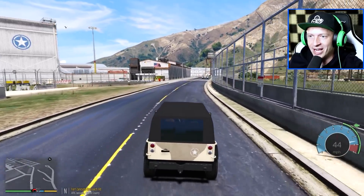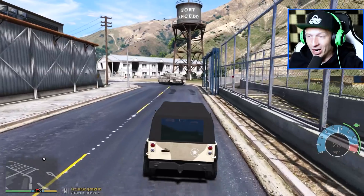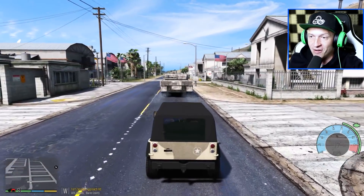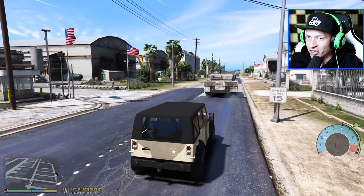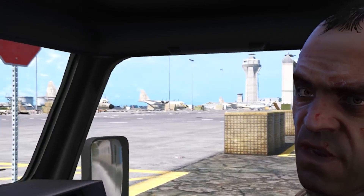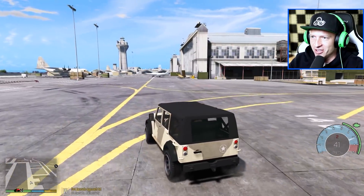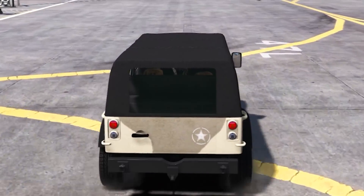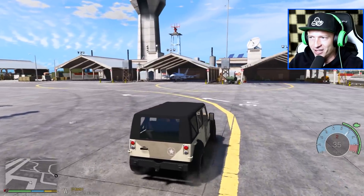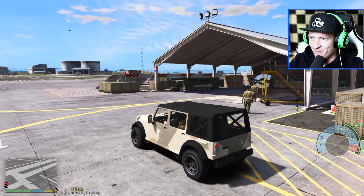Hold on, guys. So now I think we should start looking for the... oh my gosh, are we gonna get busted? No, we're good! We're not getting a wanted level. The military is not after me. The tank is not shooting me up and down — this is amazing. So now we should start looking for the super duper top secret military drone. I don't know exactly where it is. Trevor, do you know where the drone is? Hey, where's the drone, man? It's inside one of the hangars. I don't know how you know all of this information, but let's go ahead and look around. There's a bunch of hangars here — it's inside of a smaller hangar. They have military planes and some awesome vehicles over here.